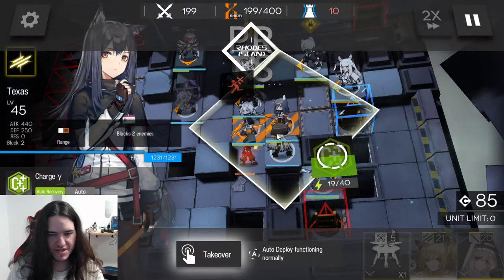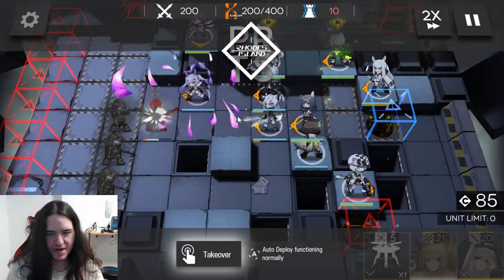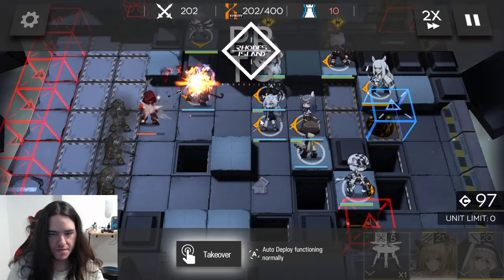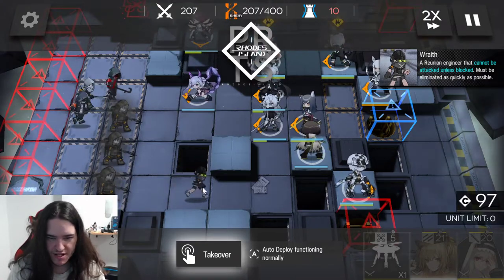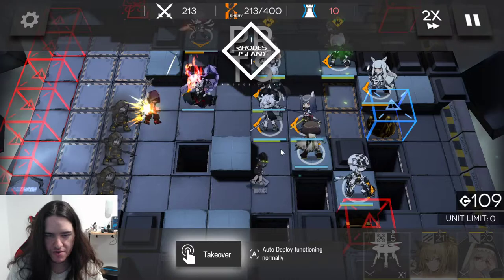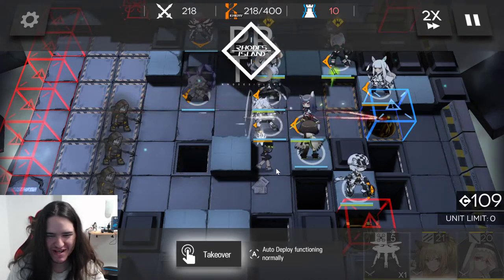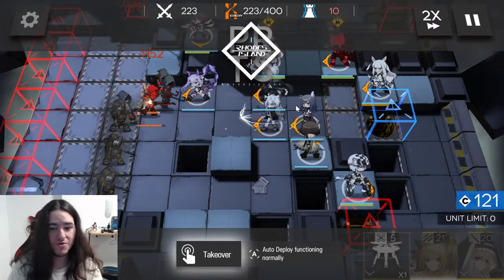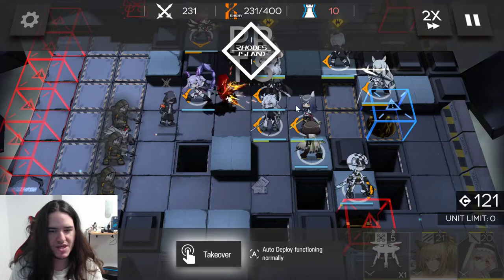You will notice that I keep Texas deployed mostly so she can generate deployment points. We don't really need any other unit deployed right now, so it is fine — she can be holding her position. And at some point, these leaderless enemies are the reason I really like to have offensive power, because it doesn't matter how many good tanks you have — they will sneak through. They can be blocked, but you can kill them.